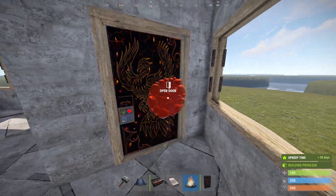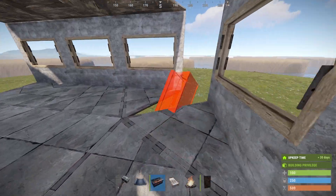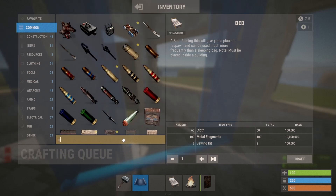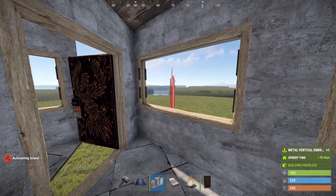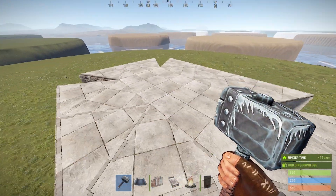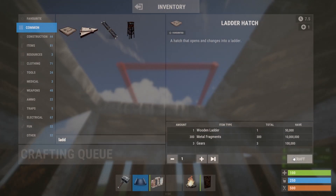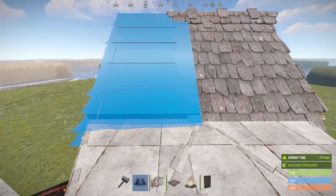Place 4 doorways with a few doors as the peeks. Then place 5 more doorways with a few doors for some more peak downs and more defendability on your base.